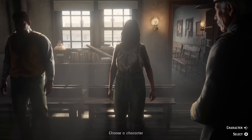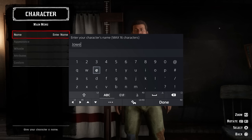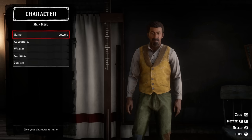When first starting Red Dead Online, you will be met with a character customization screen. It really doesn't matter what you select — it has no lasting effect. You will be given one free character reset for your appearance, and after that you will need to spend gold bars. You really don't want to do this a third time because that cuts into the amount of gold you have, and that is crucial to this game.